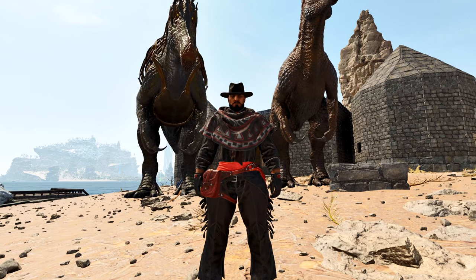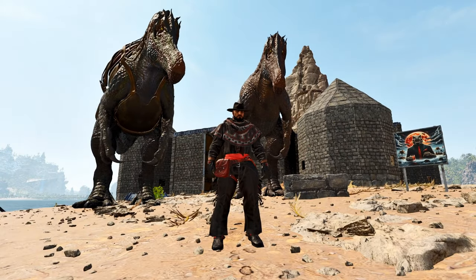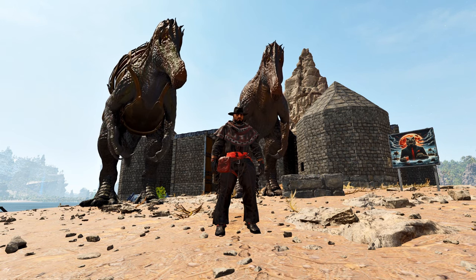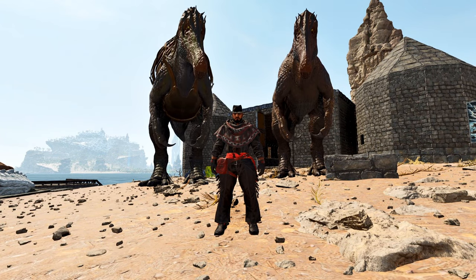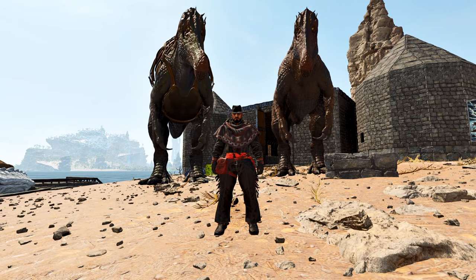Alrighty then, everyone — we are back. The baby's fully grown up but no imprint, nothing. So it's just a regular 140 — honestly it's pretty weak, so probably just gonna leave it hanging out at the base. The mom, on the other hand, will be useful hopefully. We'll go maybe exploring on her — maybe I'll go to Volcano Island with her and see what I can find.